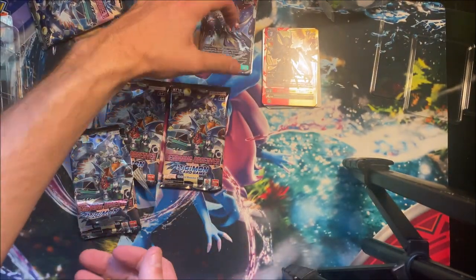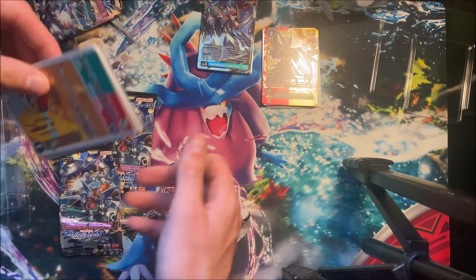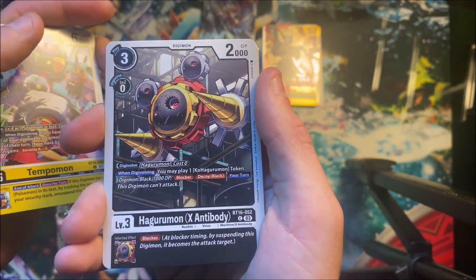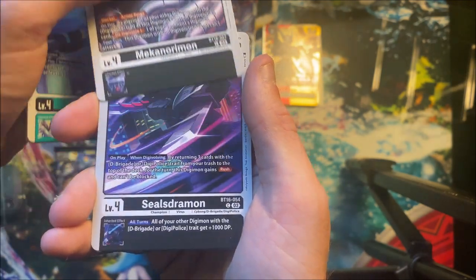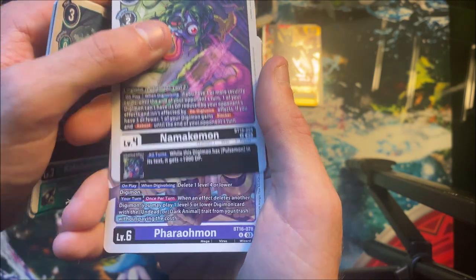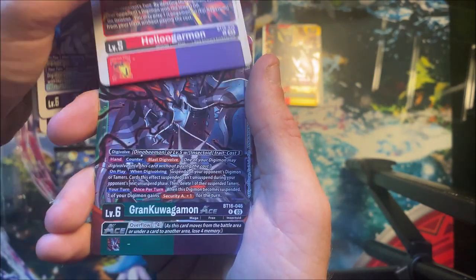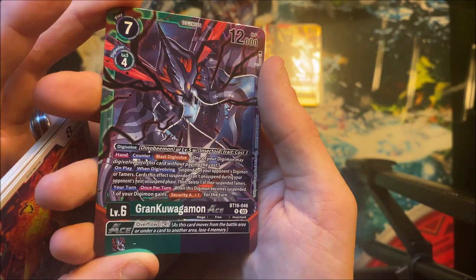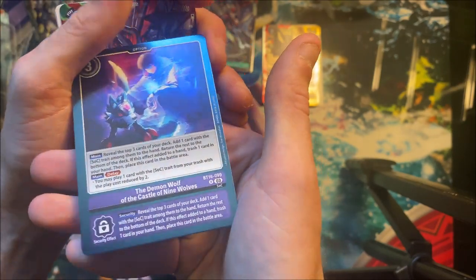I think in the last one we doubled up on our tamers. Here we go — Hawkmon. I like this art style too, really cool. Tempomons. Another mon from the Pulsemon Dim. Hakurumon X Antibody. Runnermon — love Runnermon. I should make a whole Pulsemon Dim deck, that sounds like a good time. Sealsdramon, Kokabuterimon again, another mon from the Pulsemon Dim, Namakemon, Pharaohmon. Helugamon and Grandkuwagamon — that's a cool one. Blast, Blast Digipulse — it's a mega I think, looks sick. Demon Wolf of the Castle of Nine Wolves — yeah, this is from Seekers. Sick card.